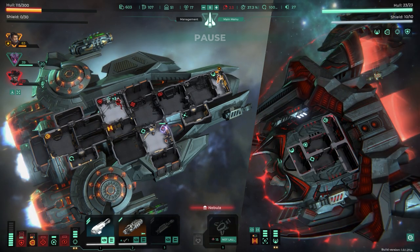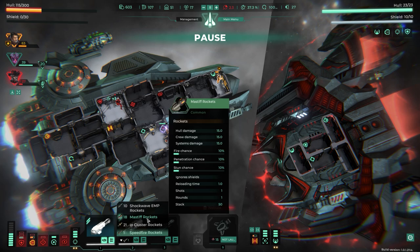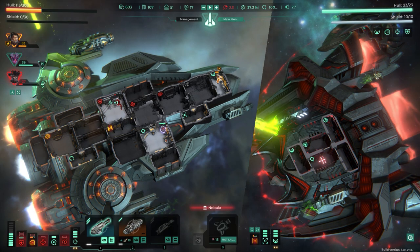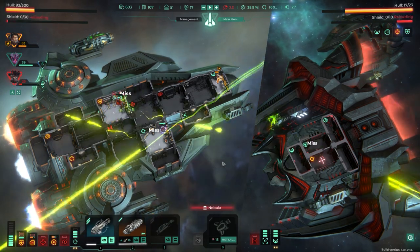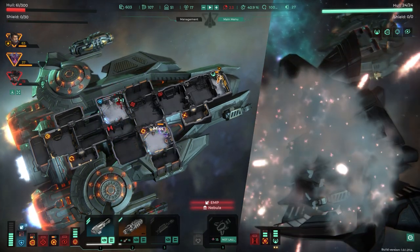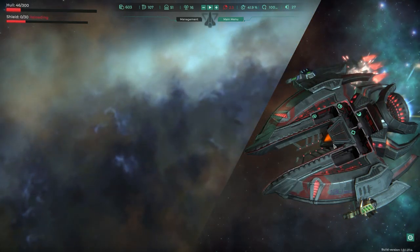Immediately going into another encounter — we're already in so much pain. I fire mastiff cluster rockets. They target the shield room. The fight is brutal — rockets are missing, we're taking heavy damage, we almost lose Gene. We can't win this — we have to escape and go back to the store for repairs.